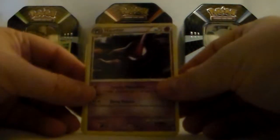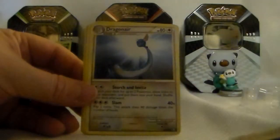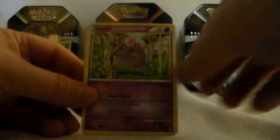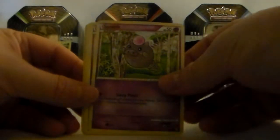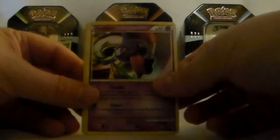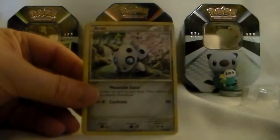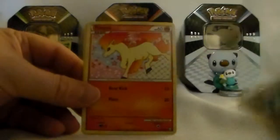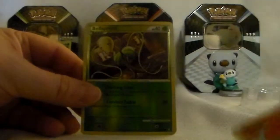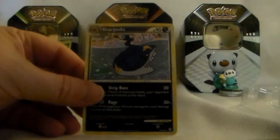Hopefully we can get some good cards out of these. Three in the back. Got Houndour there — looks pretty cool. Blackbelt, Dragonair, Spinda, Spoink, Castform, Aerodactyl, Ponyta, Bellsprout as a Reverse Holo, and then a Sharpedo as a regular rare.